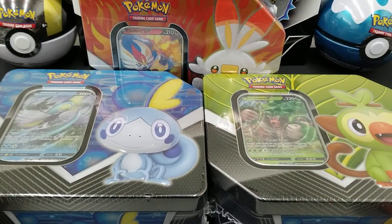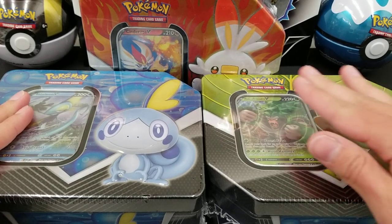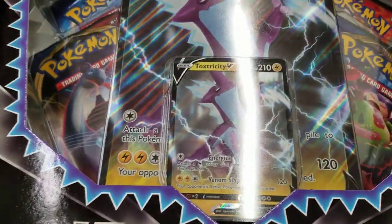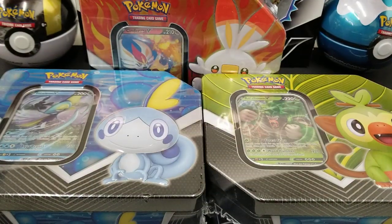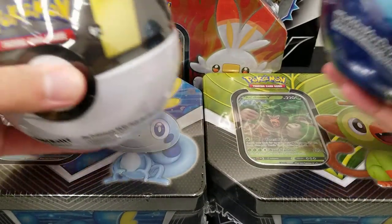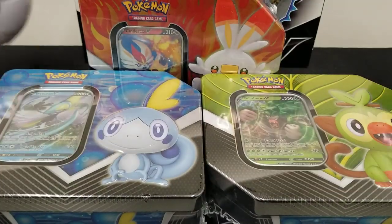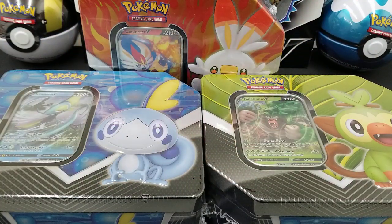Today we're going to be opening up all three of the brand new Pokemon Galar Partner Tins, featuring Inteleon, Rillaboom, and Cinderace V-Cards. We'll probably also open up — not in this video, but probably next — this Toxtricity V-Box. We won't open them on the channel, but we will have available in-store starting on Friday some new Pokeball tins. The display has three Ultra Balls, two Dive Balls, and one Pokeball. All of these products release on Friday, so if you're local we'll have them available in our store in Westy Pier, Wisconsin, starting on Friday when we open at 10 a.m.